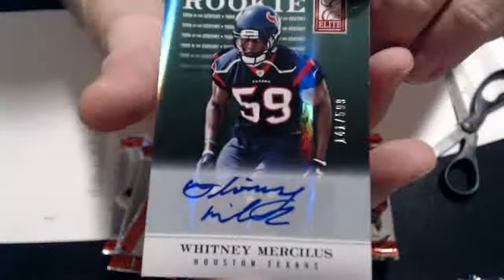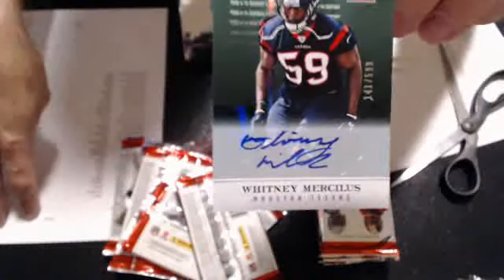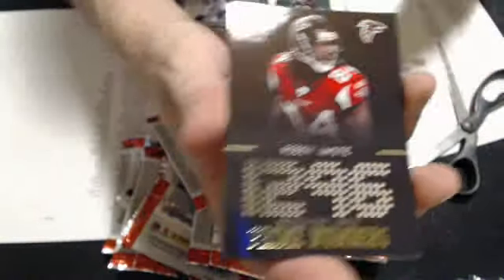We have a Whitney Marsalis rookie auto, 5.99 — that goes to Garzilla. Two Whitney Marsalis, two Texans. We have a Roddy White for numbers, 149 for the Falcons. We have a Kreener, 5.99 for the Raiders.